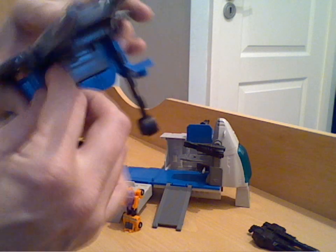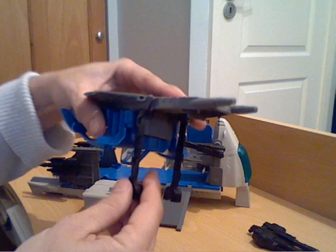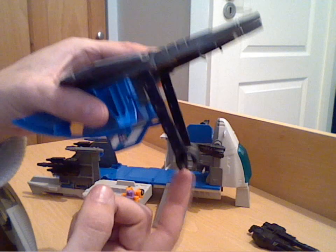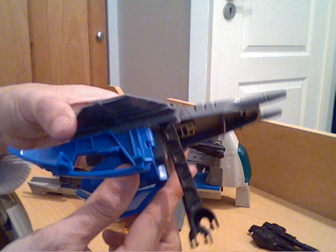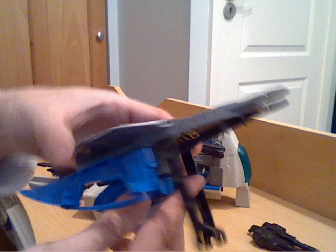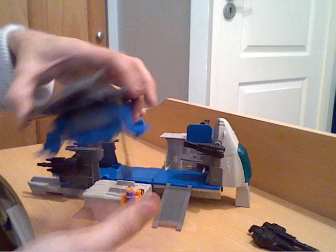You then turn it over and flip out these black parts — they flip completely down like so. These are another delicate part and they are handed as well — if you ever need one of these, you've got to make sure you get the right one. As you can see, they're handed, but they need to connect correctly at the top, so they're not ambidextrous. The way it clips on is a side clip like that, and that obviously needs to be the right way round for where it's offset at the bottom. So they are handed — bear that in mind when you're buying them.